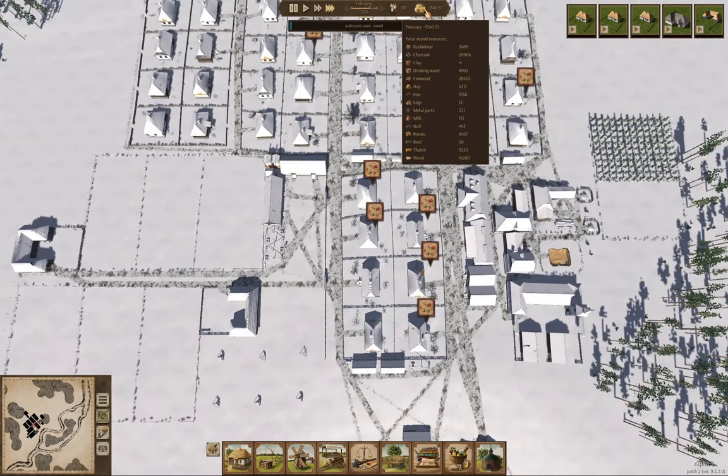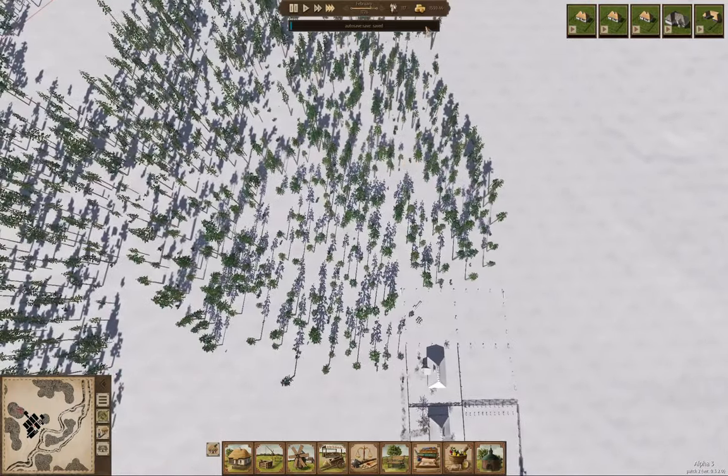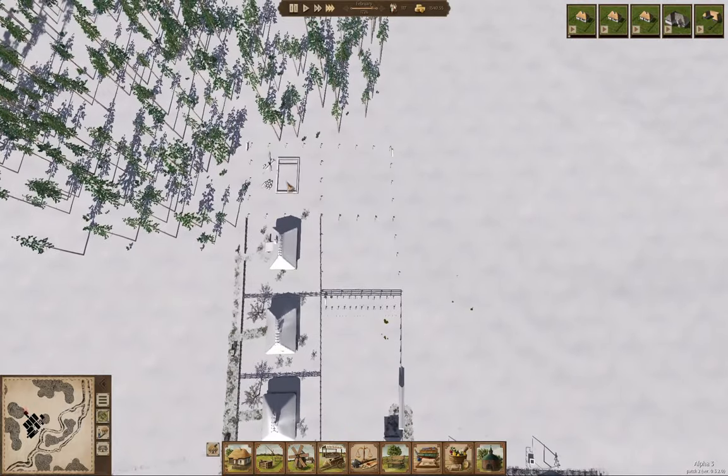Buckwheat's going down. Potatoes is going down. I think we can almost feed our people. This is going up though — okay, that's good. When this farm is up I'll take these fences out and reconnect it so we don't have a double fence.